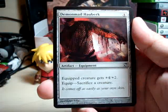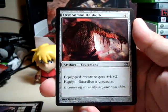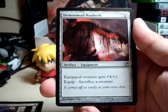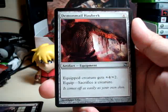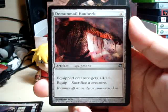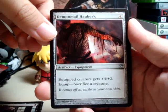Onto the uncommons. Demon Mail Hauberk — it's pretty good for four mana, but the equip cost is kind of iffy. It depends on what kind of deck you're running. I'm sure if you're running a bunch of little cheap guys to play, or something that puts out tokens, then this is a pretty good card.